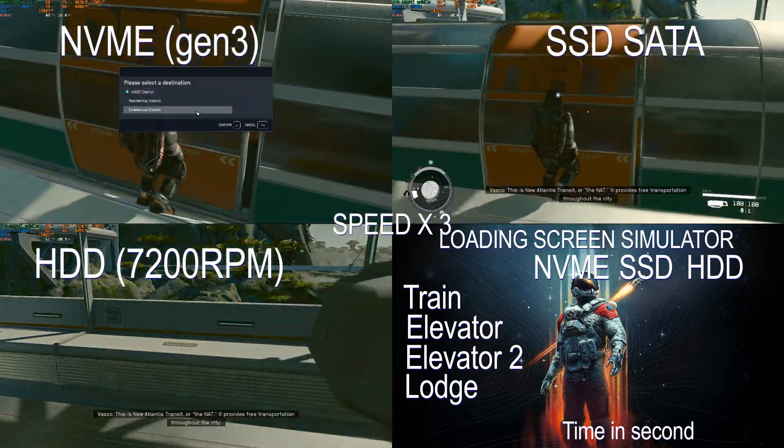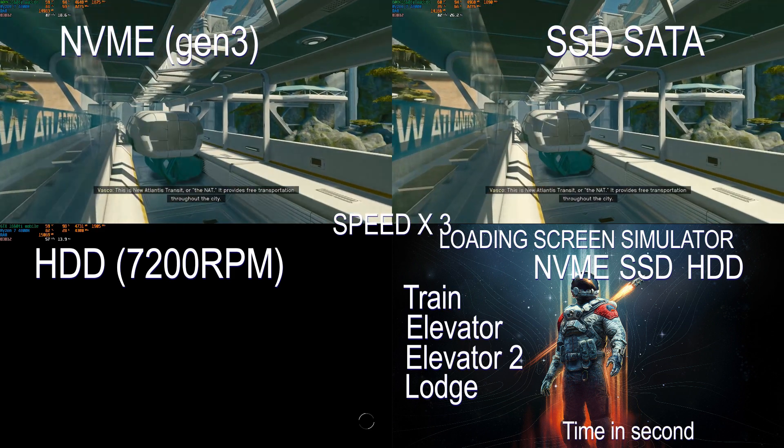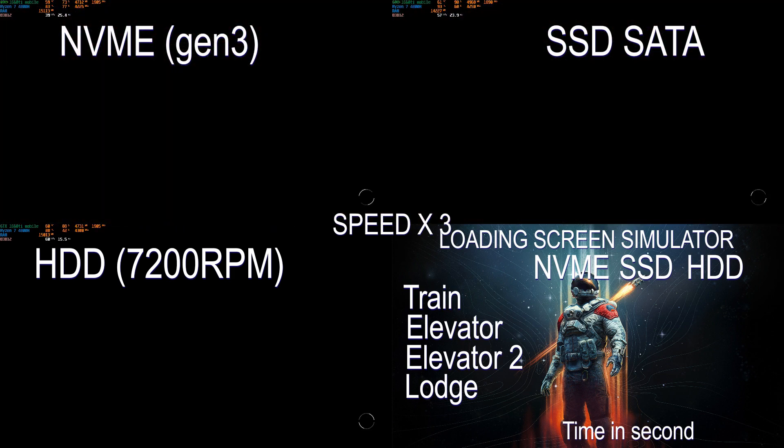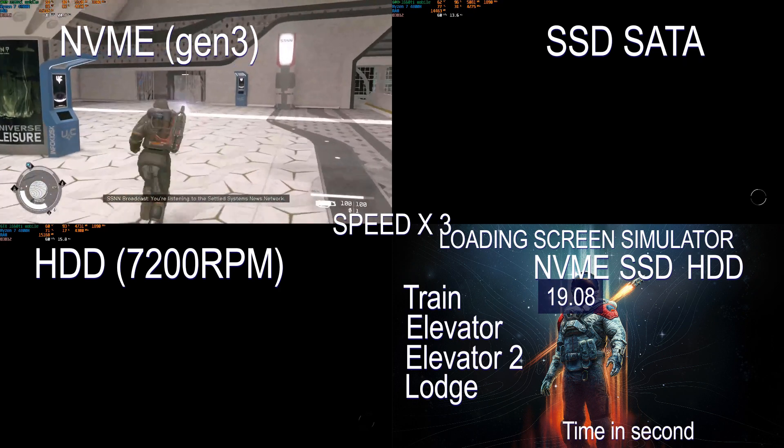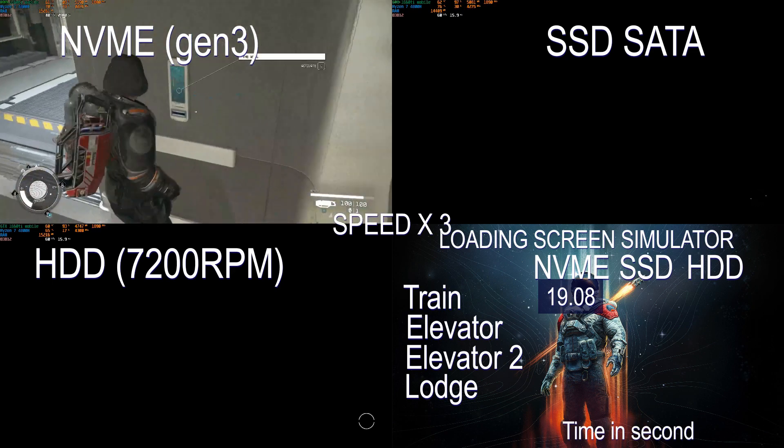We're testing connected through SATA SSD and HDD at 7200 RPM. We're going to load the train, elevator, and back to the Lodge. Obviously the NVMe is going to win every loading screen simulator competition, and that's only a Gen 3.